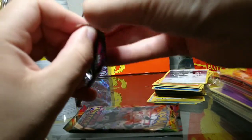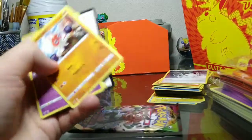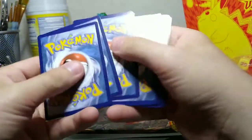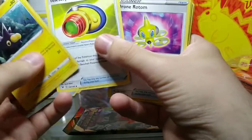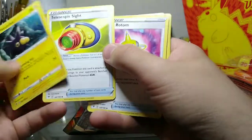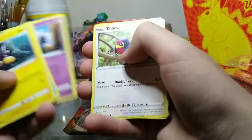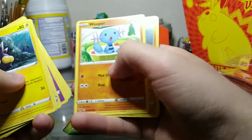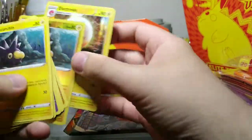Second to last pack - gonna get some last pack magic. Pin Curtain, Telescopic Sight. This pack feels really thick for some reason - is it just thicker on the bottom? Drone Rotom, another Cufant - is that a different art? It looks like a different art. Another Talo, Charmander, Wooper - I don't have enough Wooper. Pin Curtain Reverse Holo and a Holo Rare Electrode.